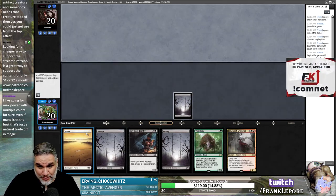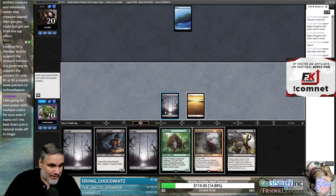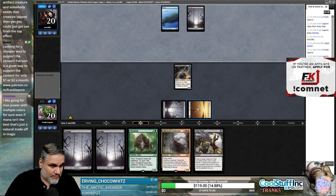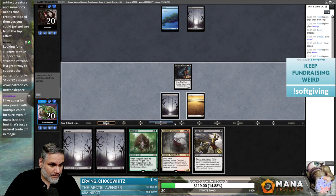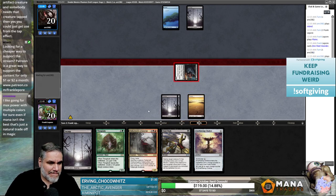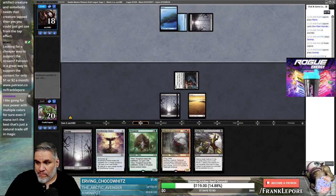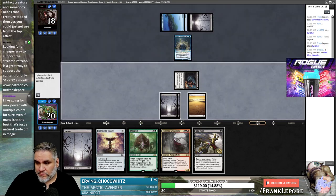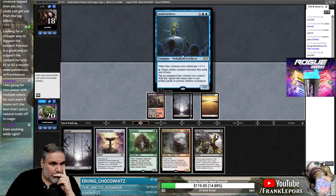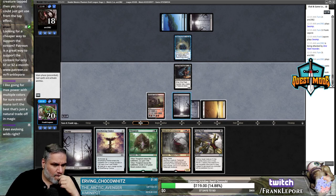This format has Pentad Prisms and Chromatic Stars, and I'm actually pretty sure you're supposed to be splashing for all the powerful cards, especially when you get to open two rares in a pack. I think they're actually encouraging you to play off-color cards in this. I think I'm just going to play this next turn as a two.